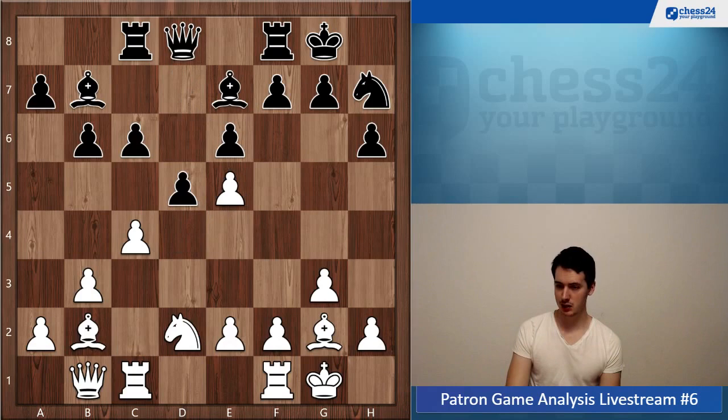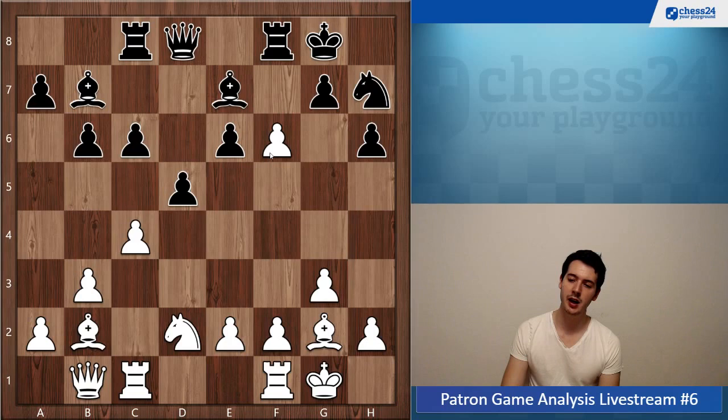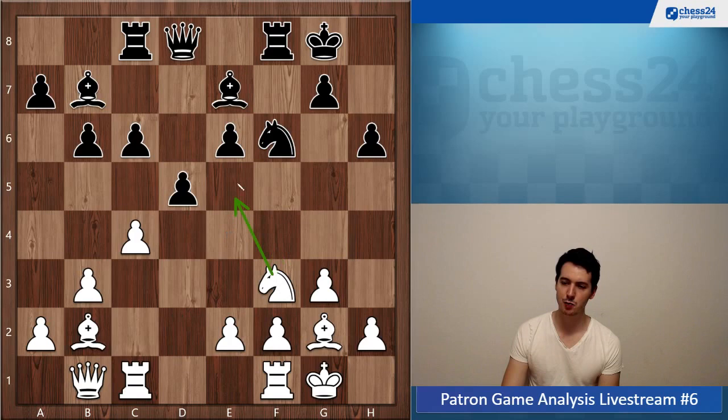It feels like e4 was a little bit more natural. After takes-takes, his pawn still goes f5. But now I think you could have taken en passant — e takes f6 — just take this pawn off. It leaves black with some weaknesses: the pawn on e6 could be a target, maybe sometimes bishop h3, and also the square e5 for your knight. I looked at two ways black can recapture — g takes f6 we don't have to consider because of queen g6, so really only knight takes f6 or bishop takes.